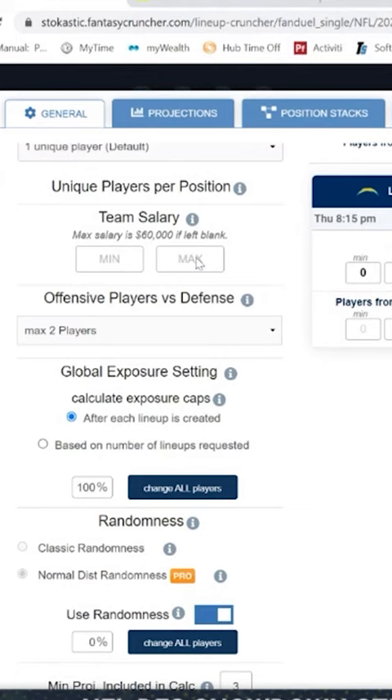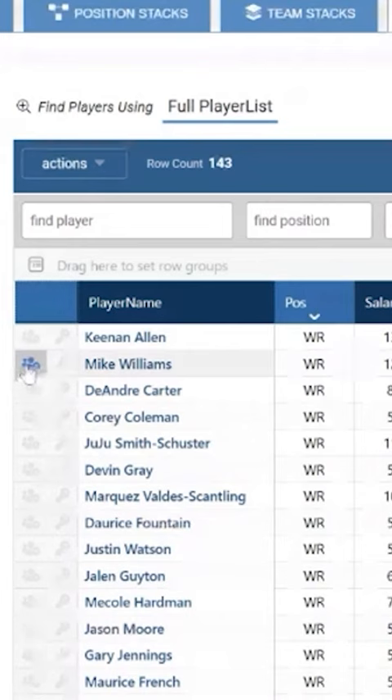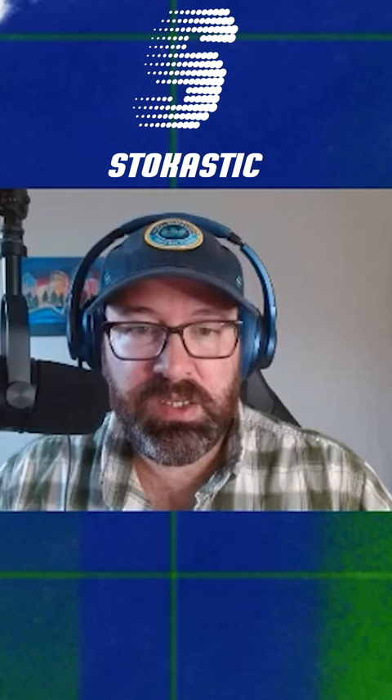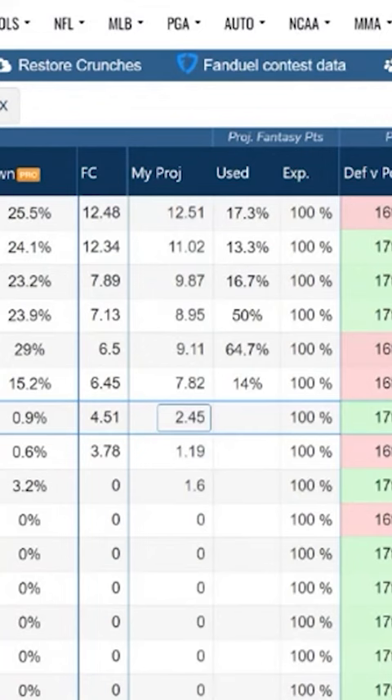Typically I'll set it even lower than that, but for the sake of this video I'm just going to set it at 58,500. MVP spot: Justin Herbert as MVP in the key spot. Then I'll go through and add in all of Justin Herbert's receivers — looking at these icons and projections, adding every Chargers pass catcher.